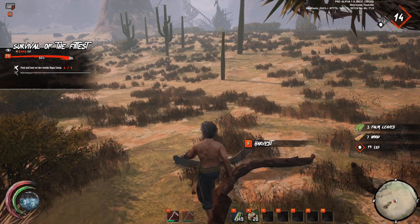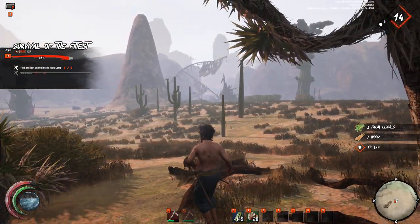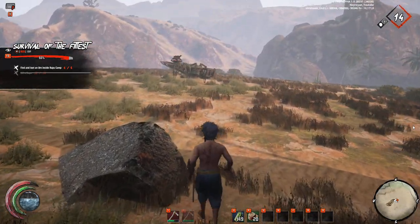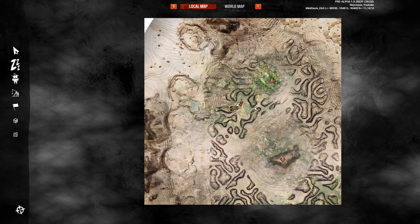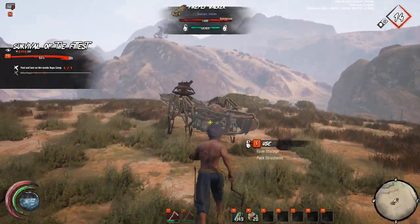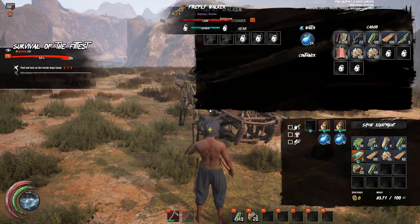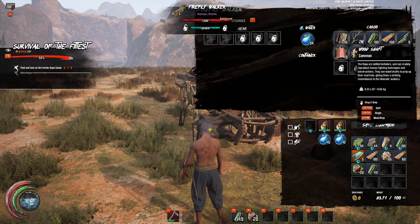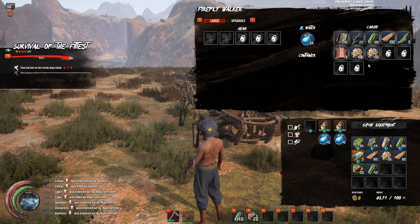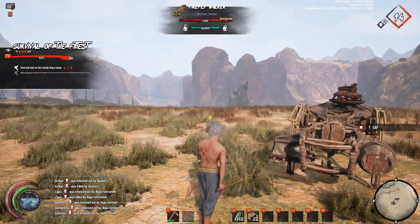I don't really see any more resources here, so I'll have to go to that big thing over there which looks interesting. My plan is to go to the Rupu village and farm them — by that I mean kill all of them and get more resources. They have some interesting resources: they drop wood shafts, Rupu pelts, Rupu vines, and sometimes you can find hides and some other things in their little bases.